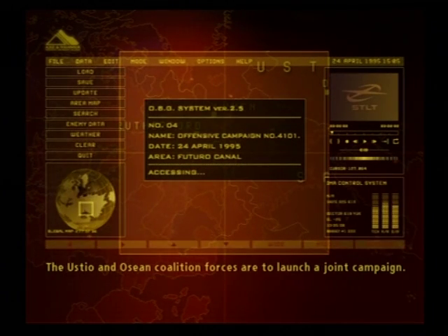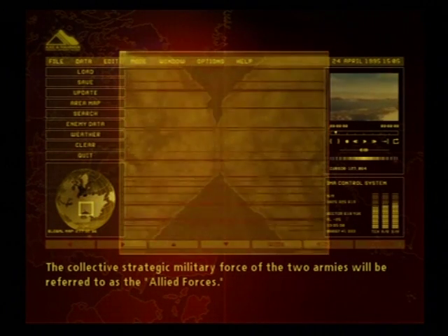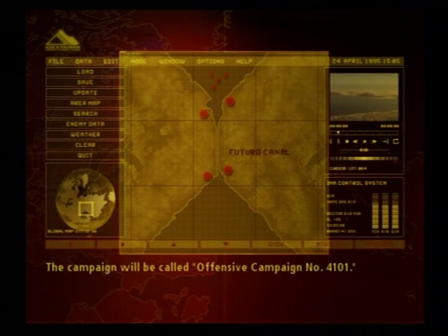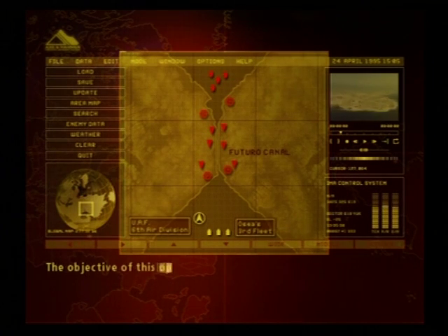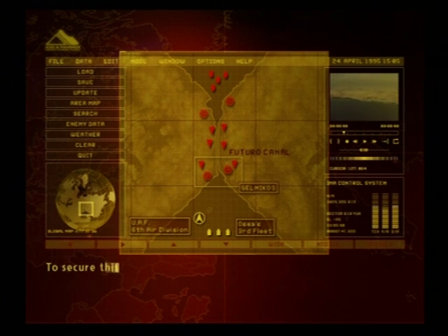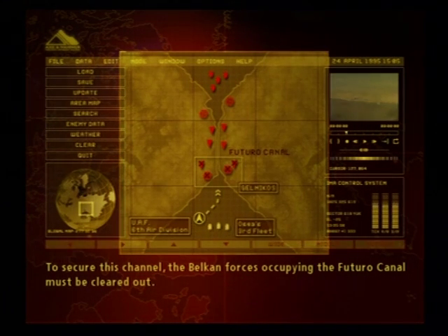The Ustio and Osean Coalition Forces are to launch a joint campaign. The collective strategic military force of the two armies will be referred to as the Allied Forces. The campaign will be called Offensive Campaign No. 4101. The objective of this operation is to secure a sea transit lane for the Allied Forces. To secure this channel, the Belkin Forces occupying the Futuro Canal must be cleared out.